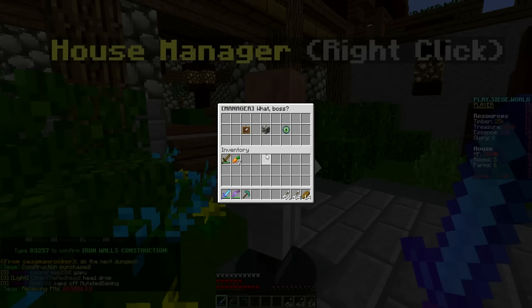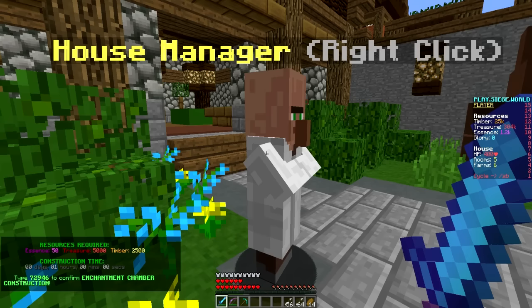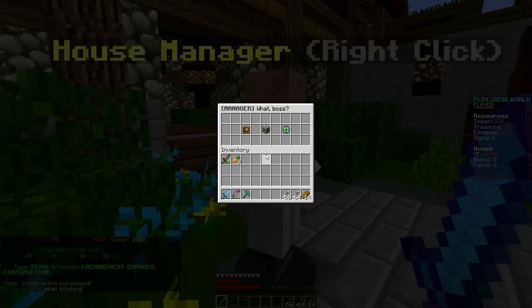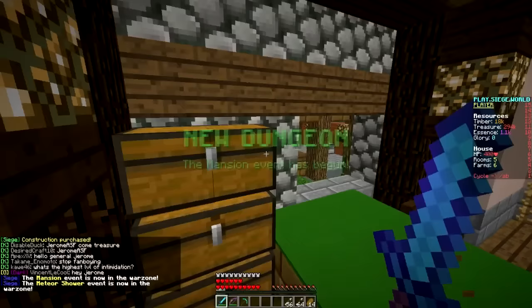We have iron walls on the way. Hopefully we'll be able to get them to obsidian or bedrock by wartime — that's kind of my big hope. Let's get the enchantment chamber — yes please, 72,946. Now we have an enchantment chamber on the way. We can purchase a treasure room as well right after that, 44,579. By next episode we'll be able to upgrade them, which is perfect, gives us something to do, and by then we'll be ready for wartime.